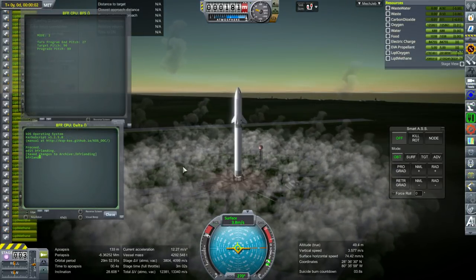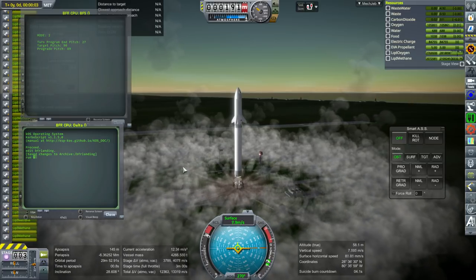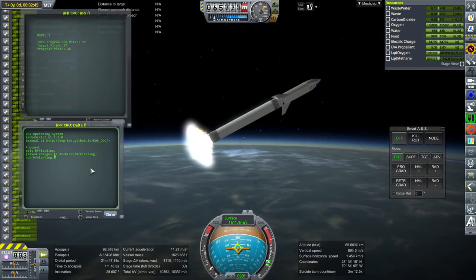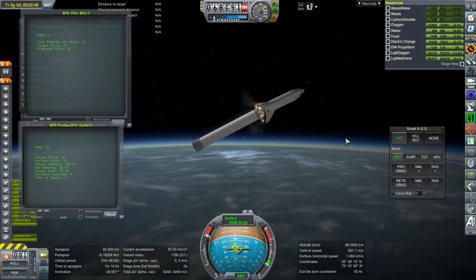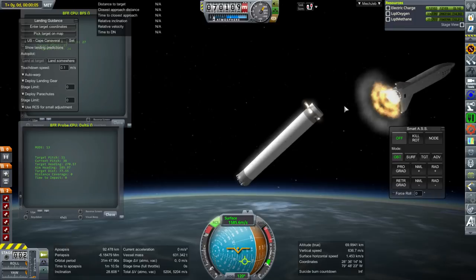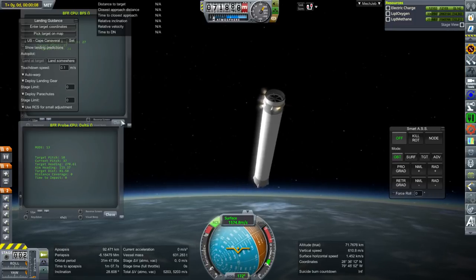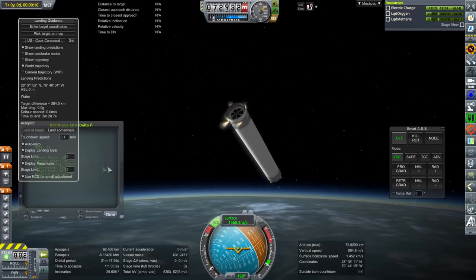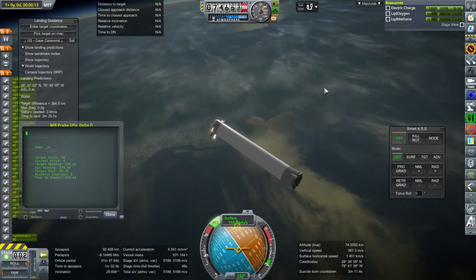Here we are with another try. Something to point out about the landing phase: the throttle range on these engines is not from 0 to 100% — it's actually from 20 to 100%. So when the gauge showed throttle down basically to the bottom, that was not close to 0; that was close to about 20% or a little bit higher. That's something you have to take into consideration when writing this kind of script in Realism Overhaul, because KOS assumes throttling goes from 0 to 100 unless you tell it otherwise.